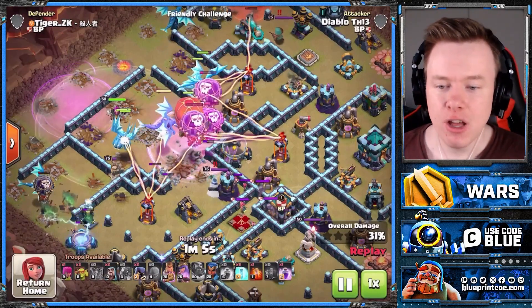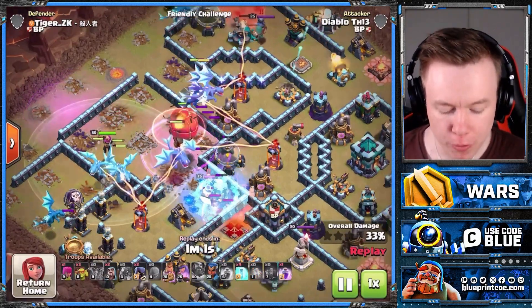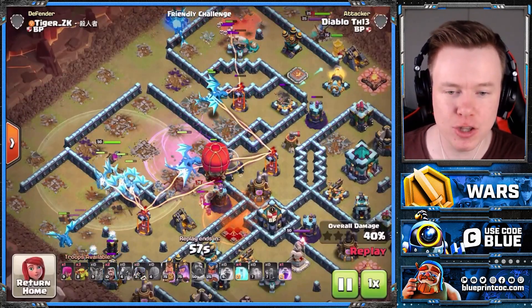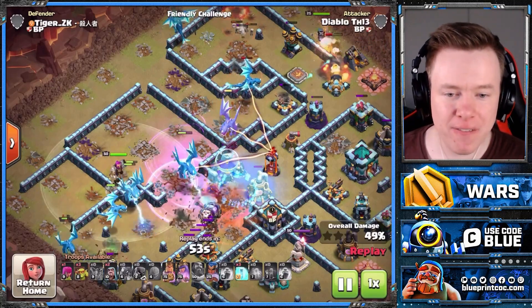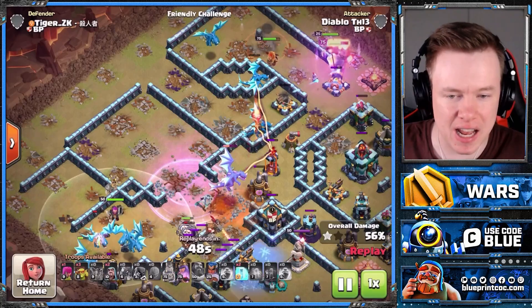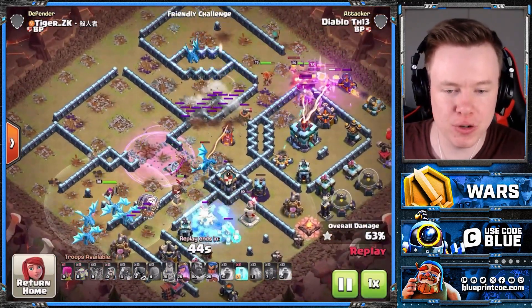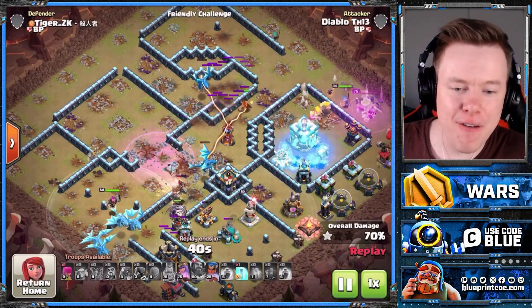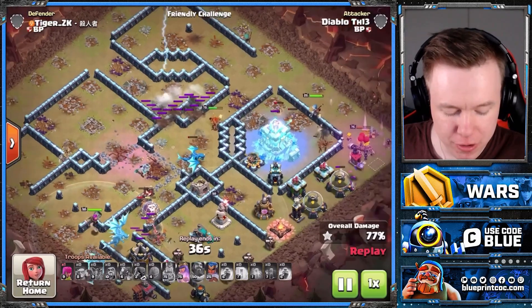Not all of the E-Dragons are going to go into the base — in fact most of them probably won't — but it's all about using the spells on the E-Dragons that do make it into the core. Notice this E-Dragon: we're using the rages and freezes on one E-Dragon, but that's because it deals with the defensive CC, it deals with the Scattershot, and it's getting so much value. On the CC, we'll take down a wizard tower and heavily weaken the Warden and the Scattershot.